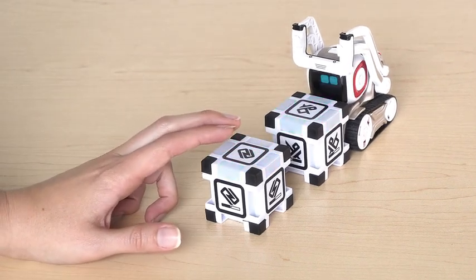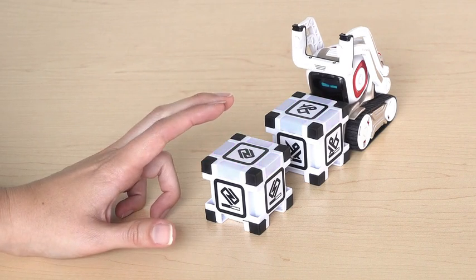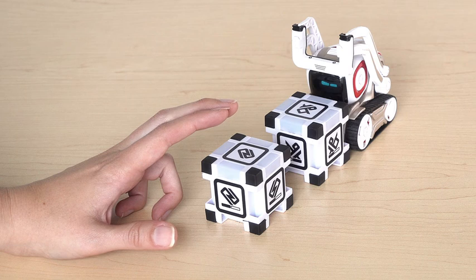When the colors on both cubes match, the first player to tap their cube earns a point. Only tap when the colors match. Careful though, never tap on red.